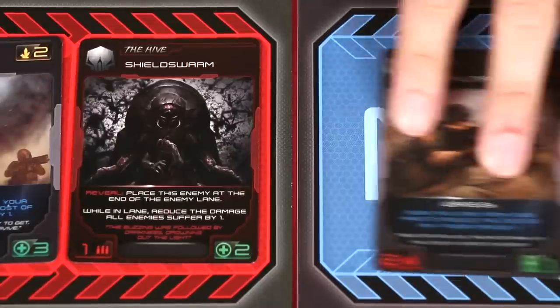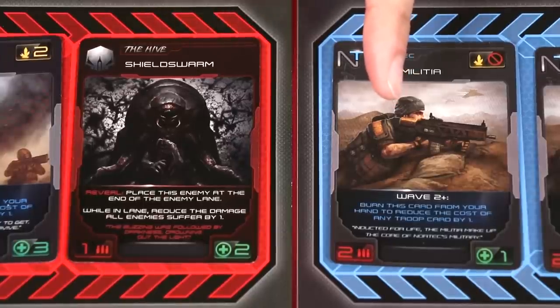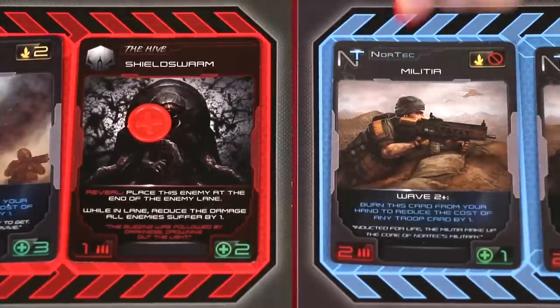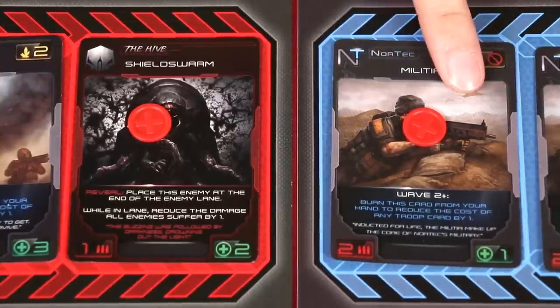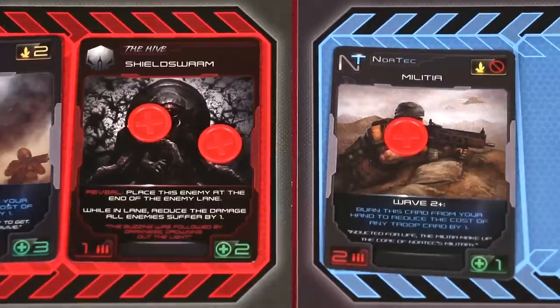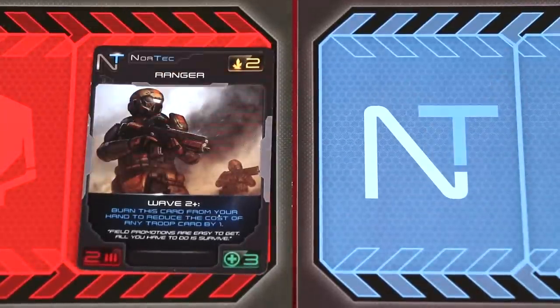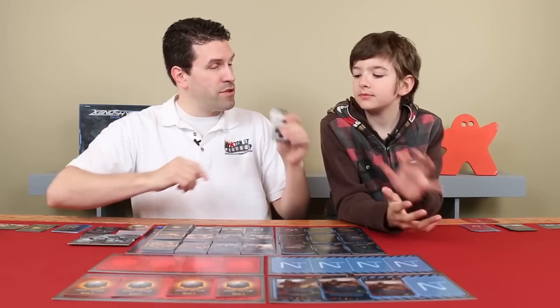The Shield Swarm is still reducing damage by one, so Luke's Militia only does one damage to it and takes one damage back. The first Militia is destroyed. The second valiant Militia does one more damage and is also defeated, taking down the Shield Swarm. But the traitorous Ranger — now an enemy — has no friendly troops left to fight and deals its damage directly to the base. That traitor Ranger will leave the lane and go back into Luke's discard pile through some reprogramming.